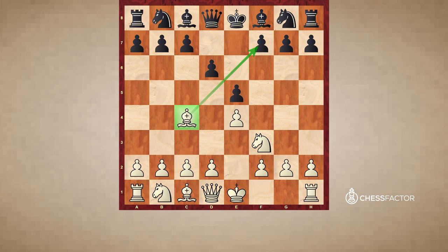Knight e7 was a big mistake. Before this move, the queen on d8 covered the entire diagonal including the g5 square. But after knight e7, the queen is cut off from defending g5. After knight g5, there is too much pressure on f7.